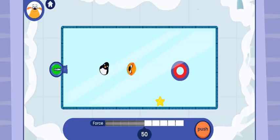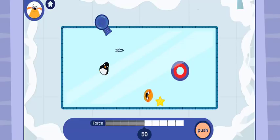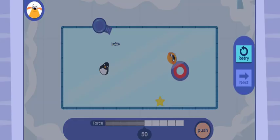There's a penguin on the ice — you might need to move the cannon. Close one!